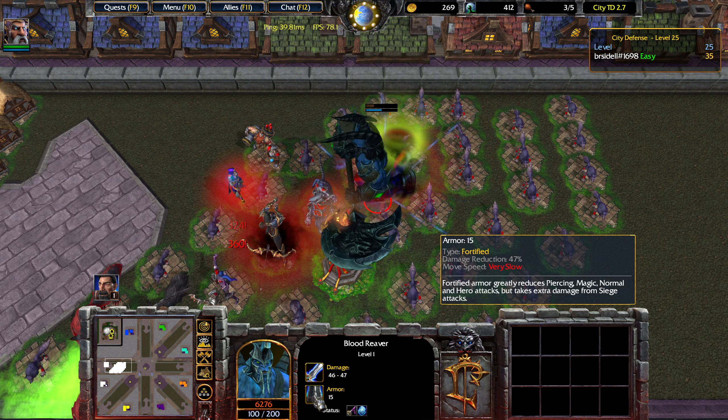We'll ditch the weaker of the items. Let's move the damage items over to the Ice Archer — she also has splash damage, so putting raw damage increases on her is pretty good. Right now we have 250% beast attack speed, which means we're able to kill the incoming waves pretty easily.